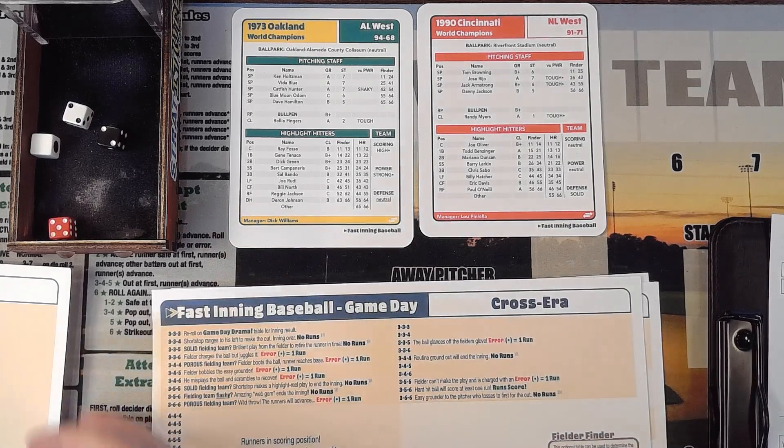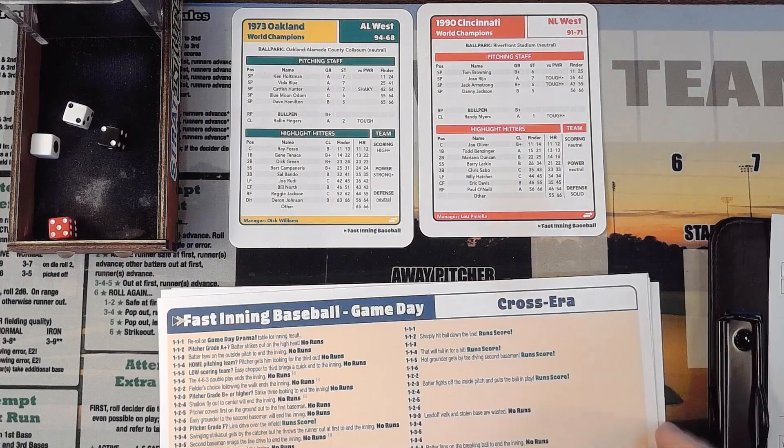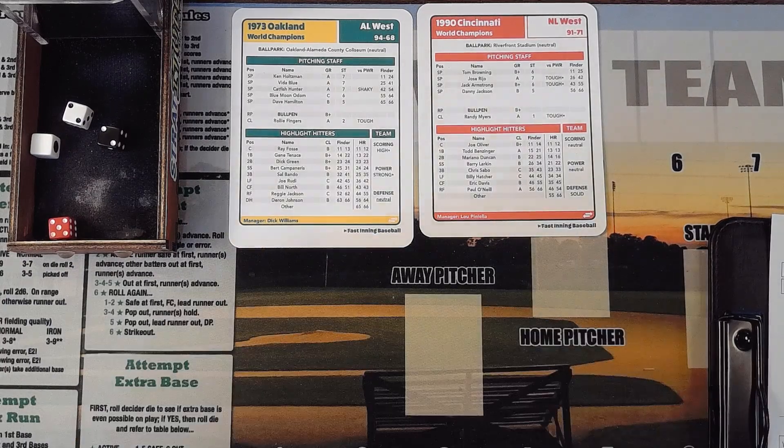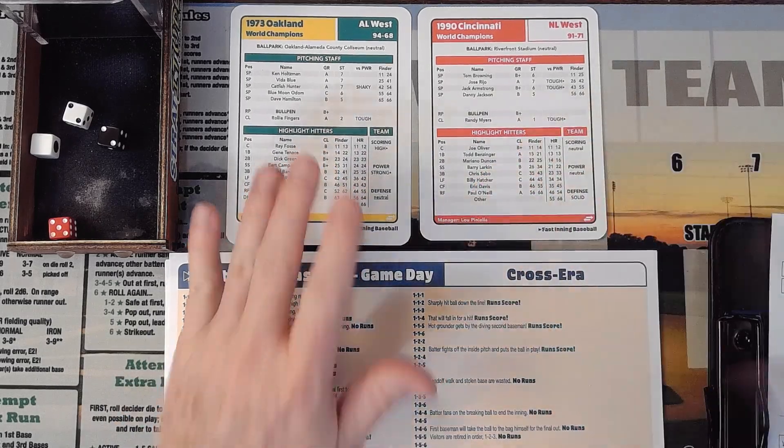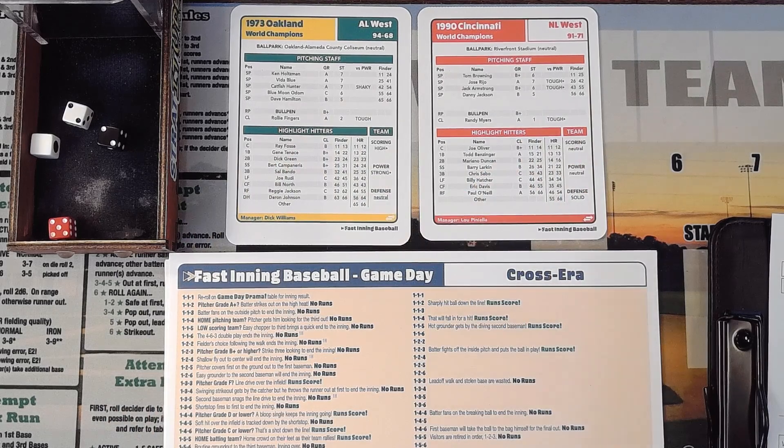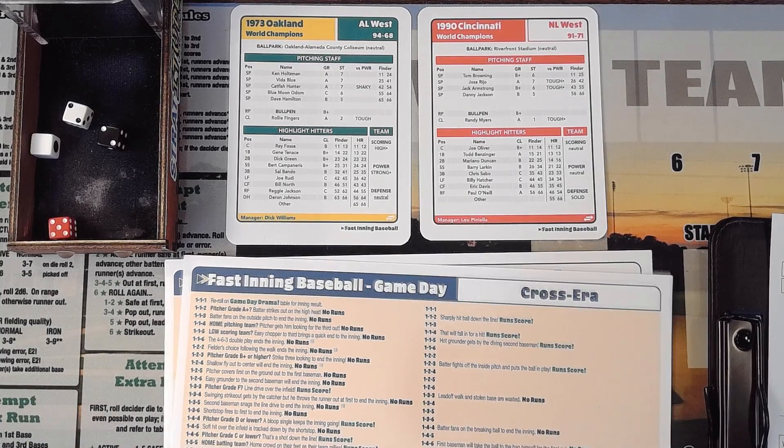Following a multi-home run inning, you roll on the run score table and add one run for each home run hit. Two home runs: the Reds score neutral, rolling a 36 for two additional runs, making four runs total on four hits. 52 on the finder is Paul O'Neill hitting the second home run. Four runs on four hits, two home runs. The Reds jump out to a 4-0 lead. That was my first foray into a multi-home run inning.